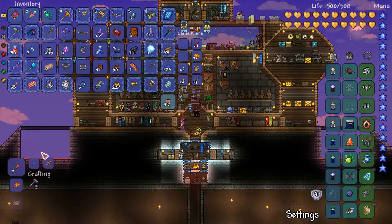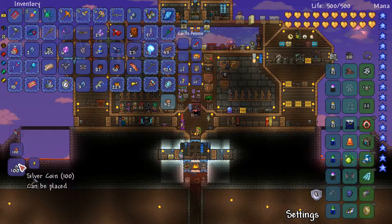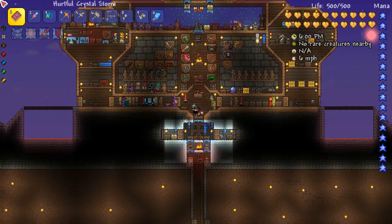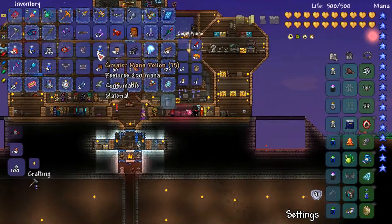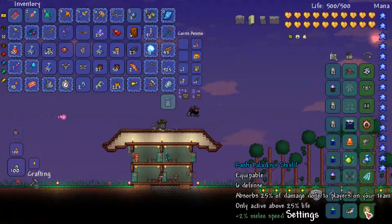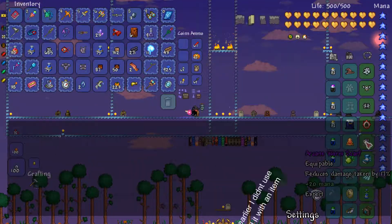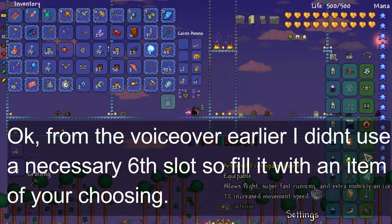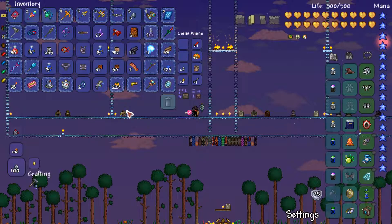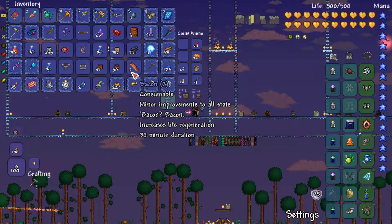This will skip to part of the video — it'll be a bit of a huge cut — but hopefully you guys will understand. Okay, I got the stuff. I managed to grab myself a Mana Flower. This is the basic setup: Arcane Worm Scarf, Menacing Shield of Cthulhu — prefixes don't matter that much, it's your preference. I couldn't find another accessory in time, but otherwise I'm doing pretty good.